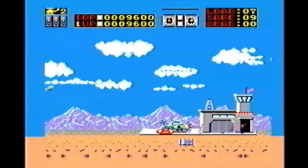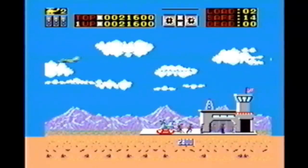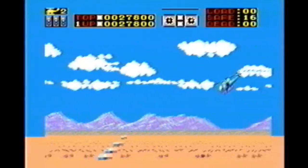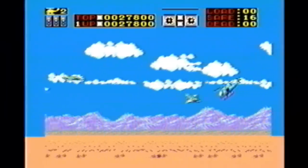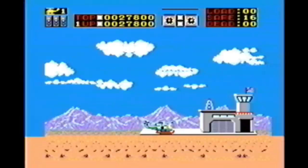While Choplifter on the Master System suffers from a lot of flicker — and many Master System games suffer from flicker — the gameplay is still spot on. You fly around using the d-pad and use the two Master System buttons to control your helicopter. One button fires, the other changes direction. You can face left, face right, or face towards the screen.